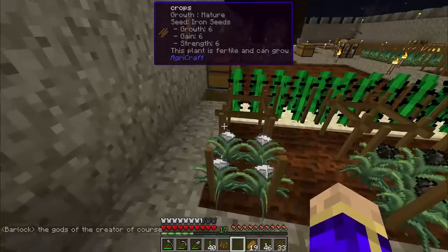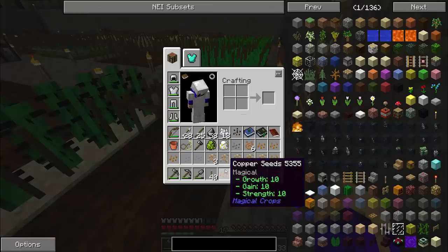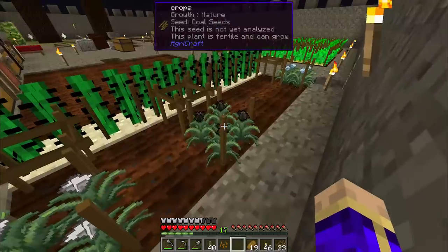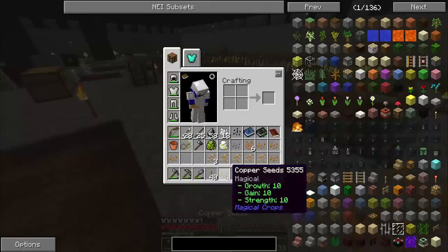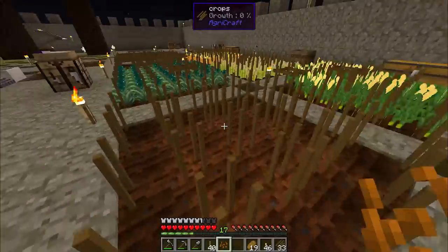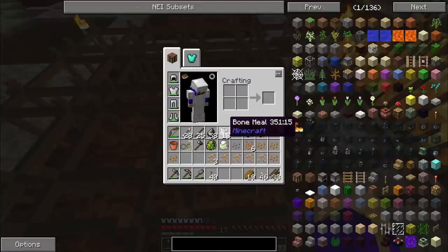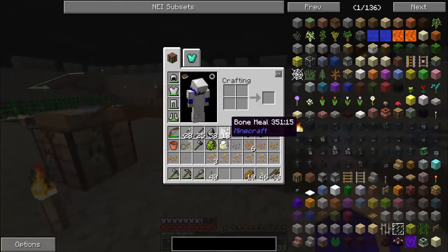Since last time, as promised, I have created the iron, coal, tin, and copper seeds, and I've begun upgrading them. They're not all the way there yet. I believe these coal seeds are 9-9-9, and I did want to show I got the 10-10-10 copper seeds. We're going to take those over and make a full plot of them.